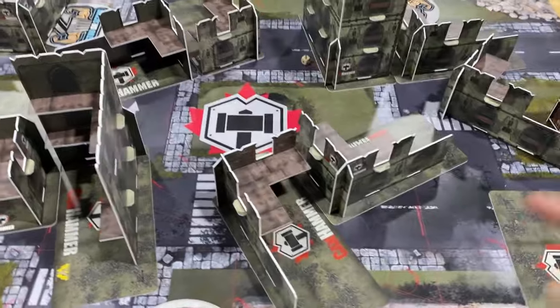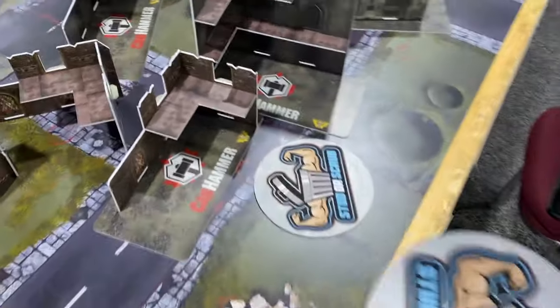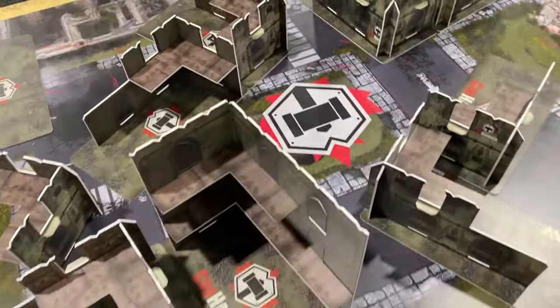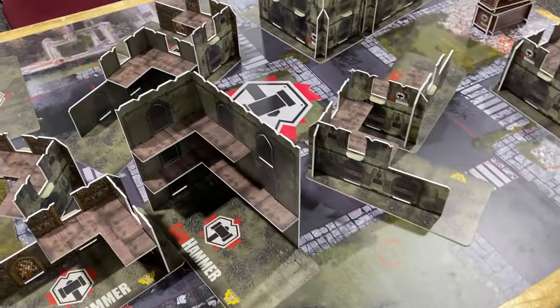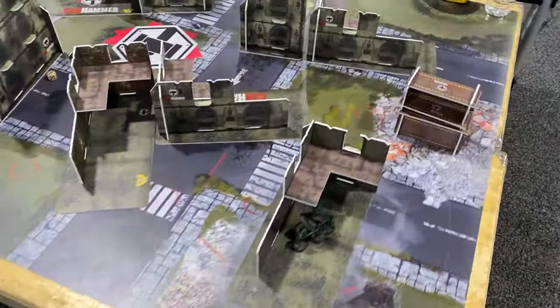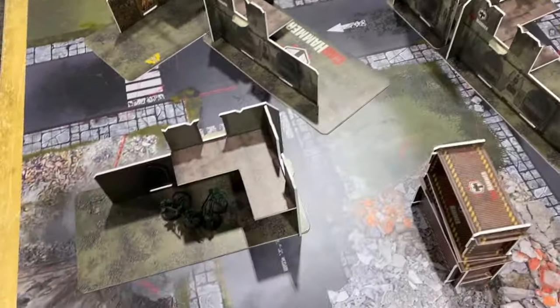End of round number four — the Drukhari did end up winning. It was a 17-3 win. Turns two and three were very big for the Drukhari and I was able to completely capitalize. It was very close until turn four, then the Eldar just ran out of units and I had two turns of uncontested scoring on a take-and-hold mission, which flipped the score wildly in my favor. Another win for the Drukhari — on to round number five.